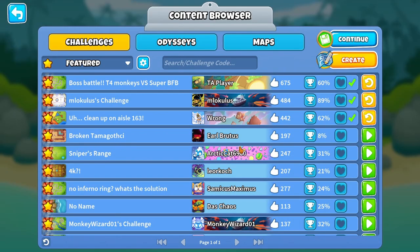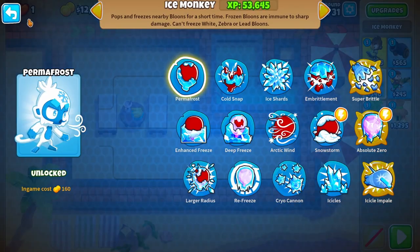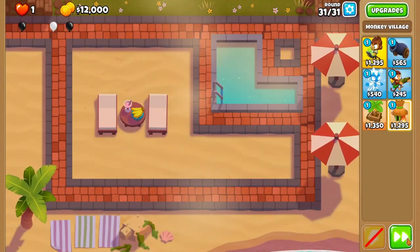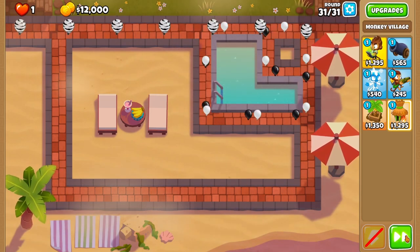Broken Tamagotchi — 8% of people beat this, this is gonna be a tough challenge. Round 31, $12,000, default stuff, high ability cooldown rates, specific towers, one life. The only limit we have is on the glue gunner — we can't go top path. Banana village, ice cannon, glue on round 31, which is just white, black, and zebra balloons.